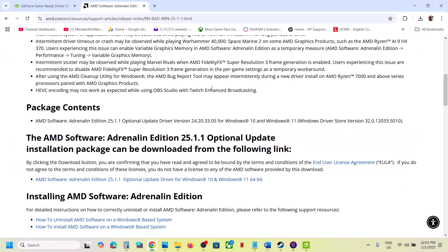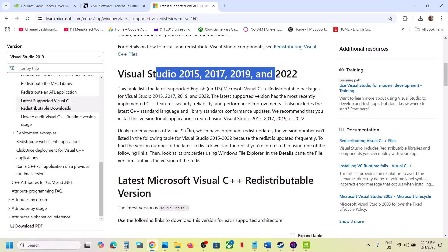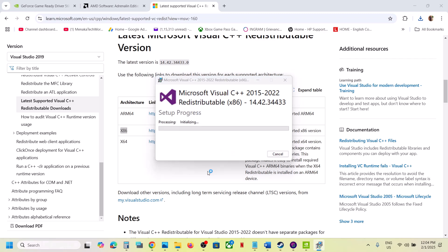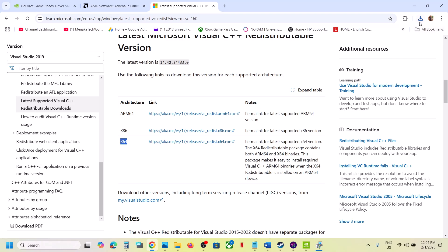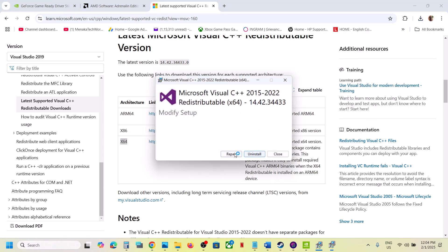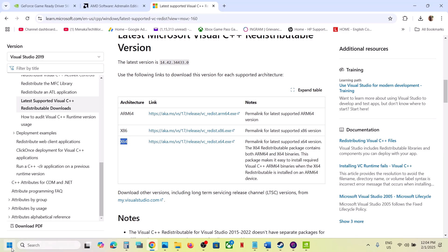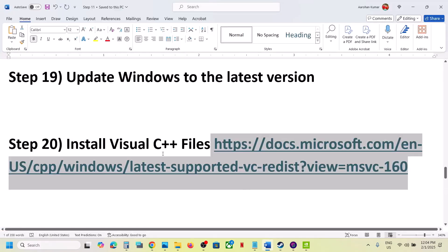The next step is to install Visual C++ redistributables. The link is provided in the video description — open it in a browser to go to the Microsoft website, where you can find Visual Studio 2015–2022 redistributables. Download both the x86 and x64 versions. Run each exe file: if you see a Repair option click Repair, if you see Install click Install. Once both are installed, close them and restart your computer — a restart is required.